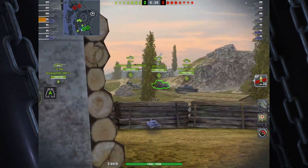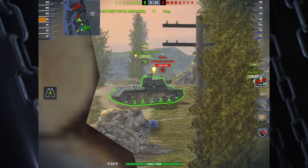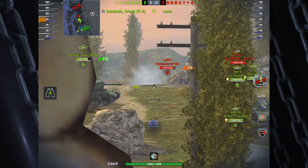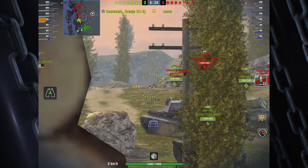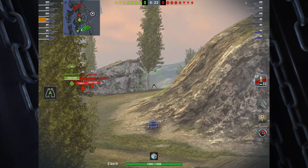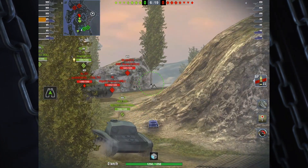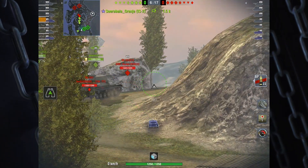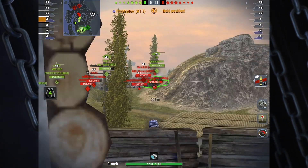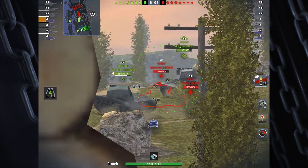This is a tank that I just absolutely despise playing, primarily for its lack of mobility. You seem to always be the last one alive, and then you get swarmed on. We're on Mines here, with a very interesting setup and position. Typically, if I'm a TD on this map, I'm pulling over to the far side and getting behind the bush, just on the other side of the structure.